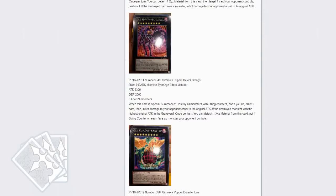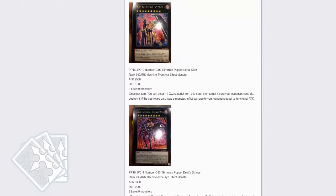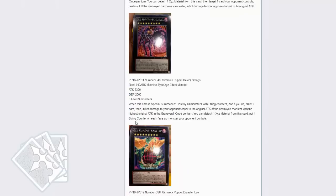Next is Gimmick Puppet Double Strings, requiring three level 9 monsters. When this card is special summoned, destroy all monsters with string counters and if you do, draw one card, then inflict damage to your opponent equal to the original attack of the destroyed monster with the highest original attack. Once per turn, you can detach to put one string counter on one of your opponent's face-up cards. That's pretty cool — definitely not overpowered, but interesting.